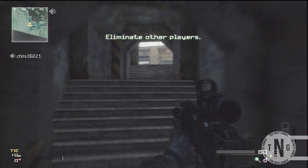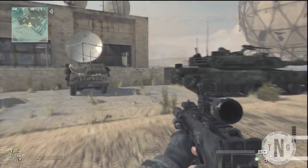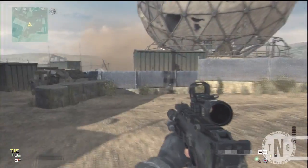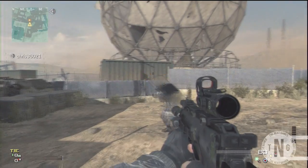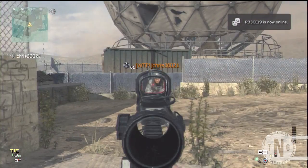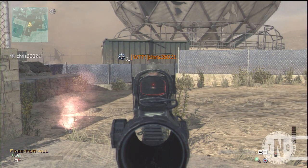Now this glitch is good if someone's using a riot shield online and it's annoying you. Come on any map — doesn't matter, online or offline — and you want to switch to your red dot sight on your hammer sight, and you want to get your friend to have his riot shield out. Basically what you want to do is shoot his riot shield, and as you can see my PS3 has frozen.